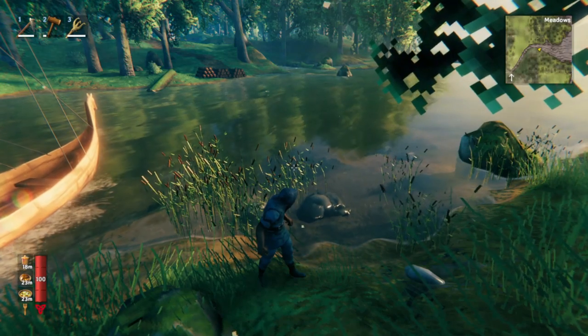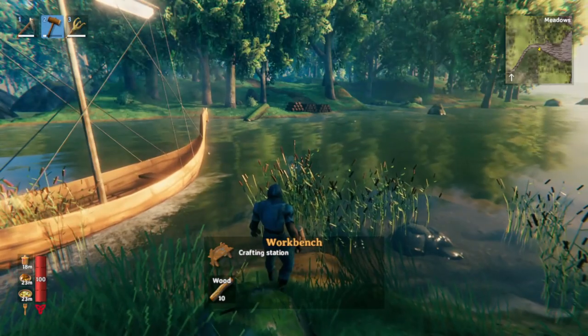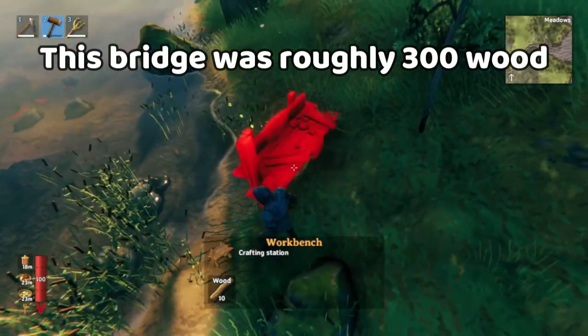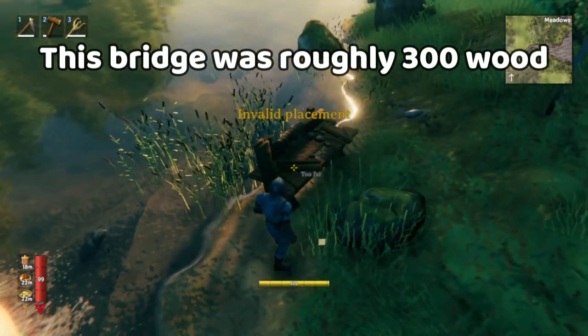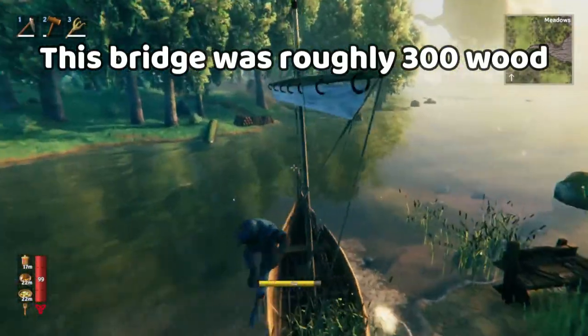Once you've found your bridge spot, you can start by having your boat there and bringing all the wood that you need. Then place a workbench on each bank, because you can only build within a certain radius of the workbench. Find a spot that's as close to the water as possible, usually something like that, and then go to the other side and do the same thing.